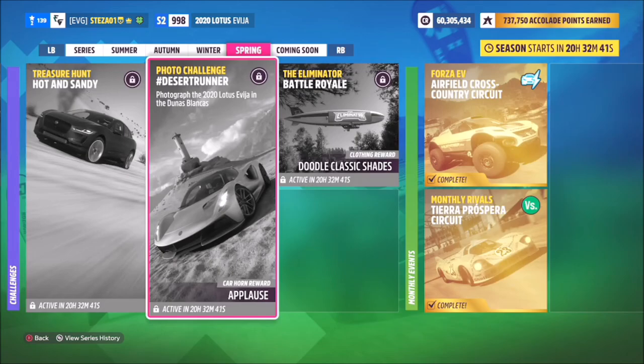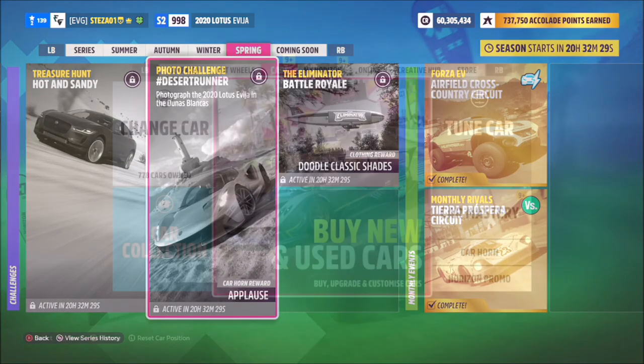Hello and welcome back to the channel. This week's photo challenge guide is called Desert Runner, which wants you to photograph the 2020 Lotus Evija in the Dunas Blancas region. So without further ado, let's get stuck into this week's photo challenge.